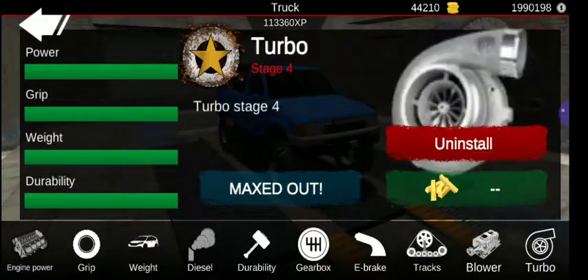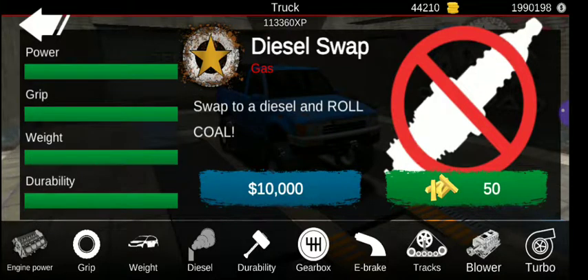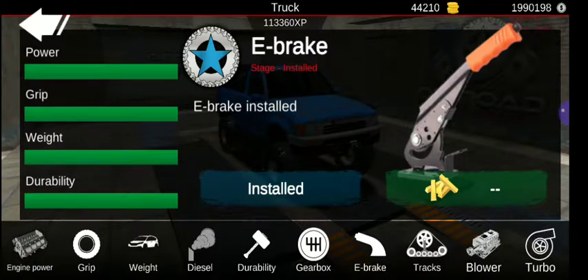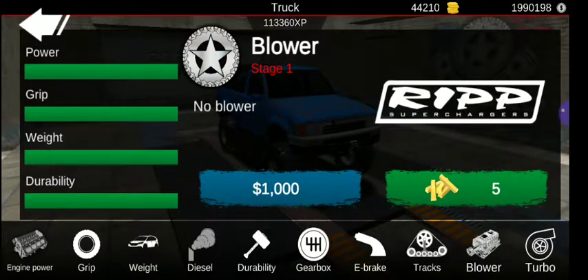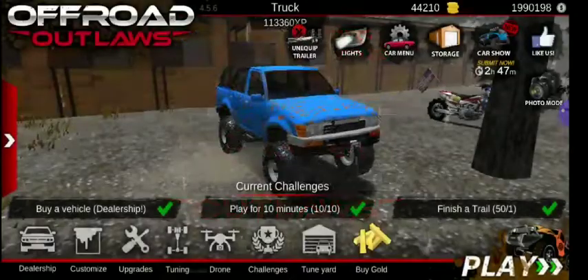Upgrades: it's not diesel, but it has got max power, grip, weight, and durability. It doesn't have manual — which it should, because mine in real life has it — but I hate manual in games because I'm terrible at it. It has an e-brake. It doesn't have tracks, of course. It doesn't have the blower, but it does have a turbo. Turbskies, yeah!